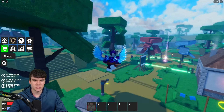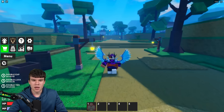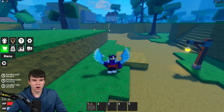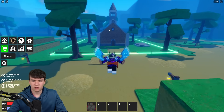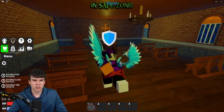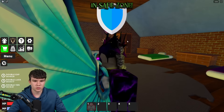Then what you can do from the blacksmith, from about this area — I'm sure you can find this. Just go straight back down here, and pretty much what we need to do is go right back to the church. I'm going to be showing you what you need to do when you get to the church, but let's keep on going forwards.